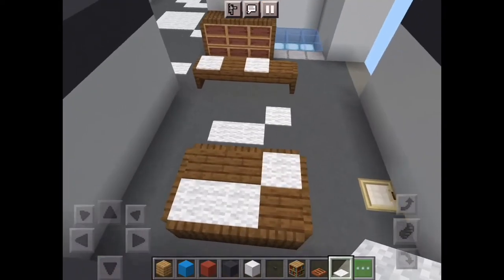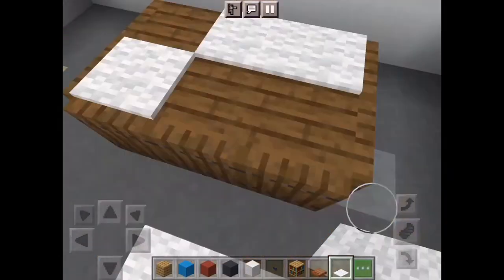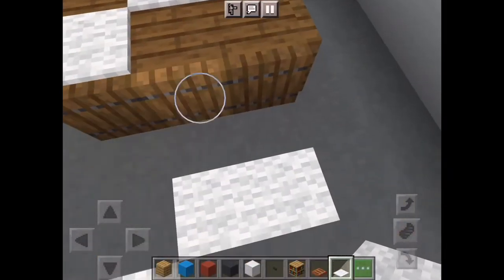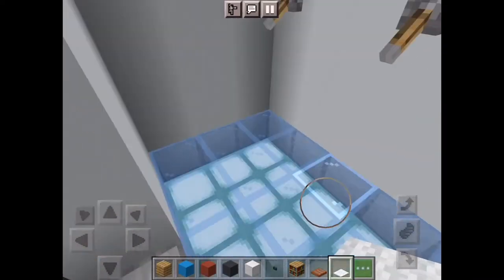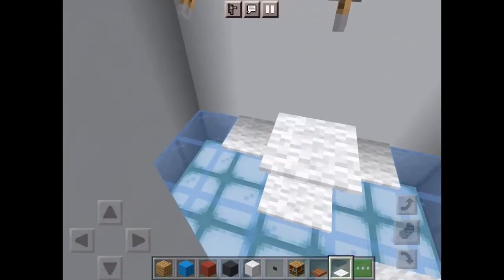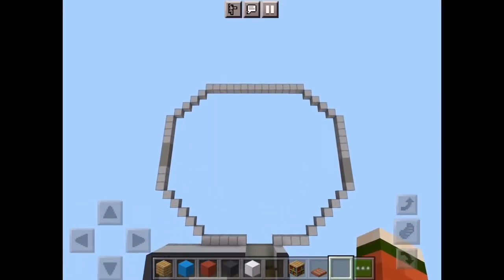Two mistakes I made: first, come right here and take out these spruce doors because you actually don't need them — that would just look like a table. Number two, take out your white carpet and do a three by three right there. Now we can move on to records.